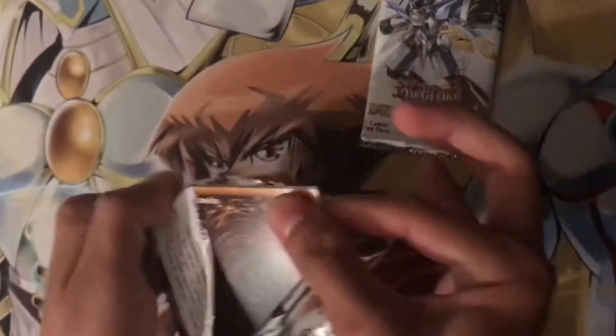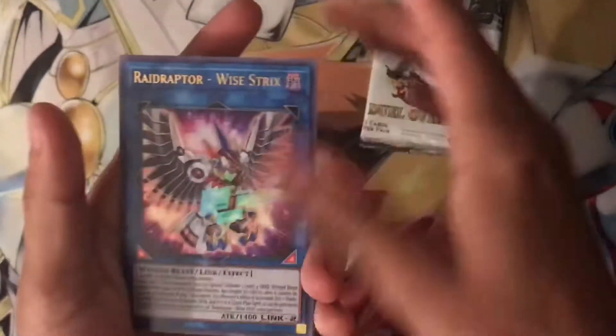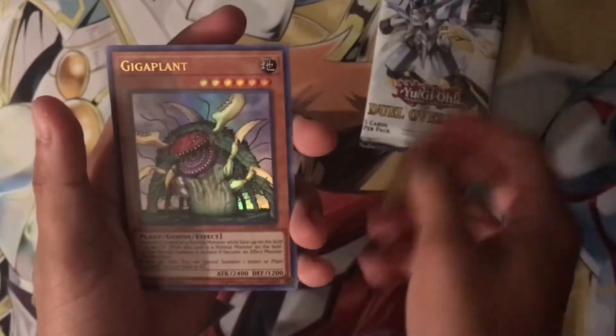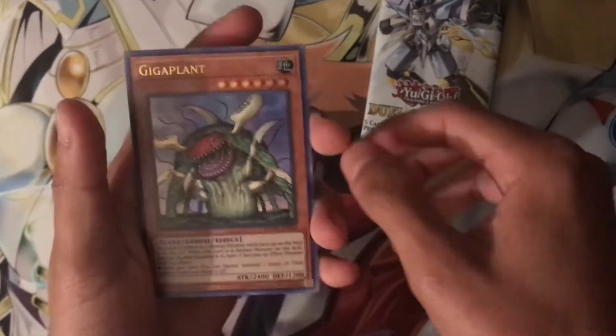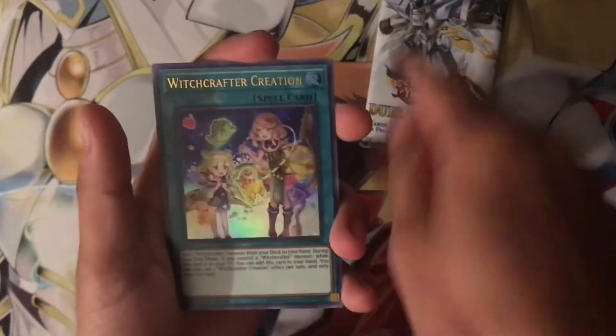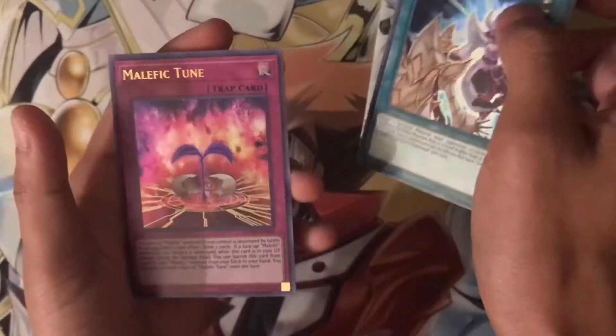Let's go with the Cyber Infinity. We got Raid Raptor — nice, this will go really well for my Blackwing deck, pretty cool. Giga Plant, and Witchcrafter Creation, and another Synchro Transcend, and Malefic Toon.